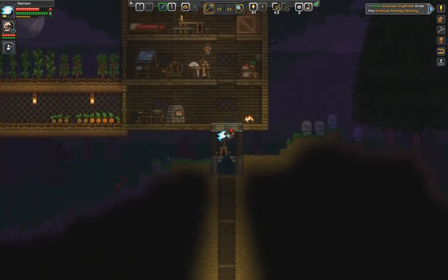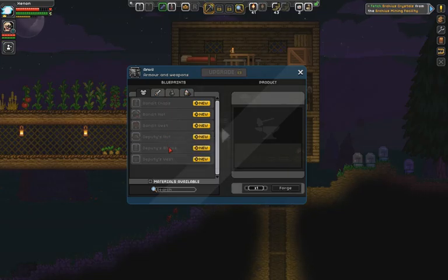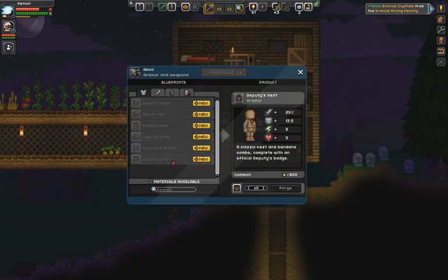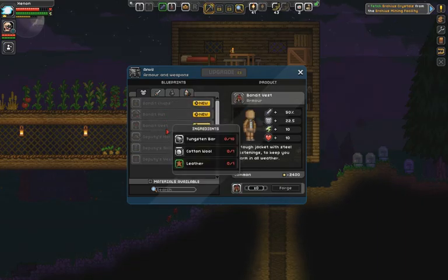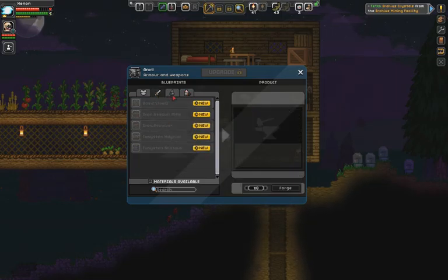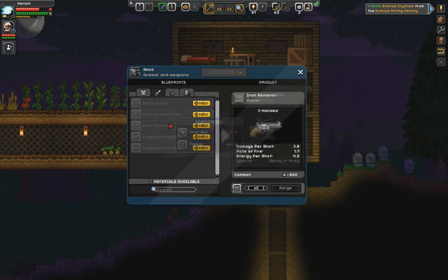I didn't even check the anvil at all. Alright, for the best possible armor and weapons, we need Tunskin, which I don't think we have any of. Oh, an assault rifle — that would help us out a lot. But I'd rather just get a pistol, so we need either Tunskin or...